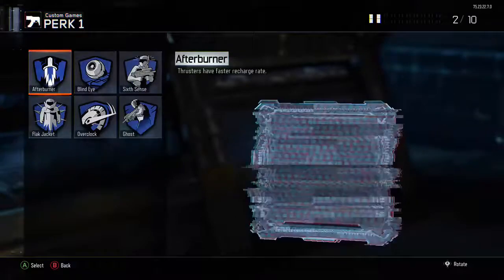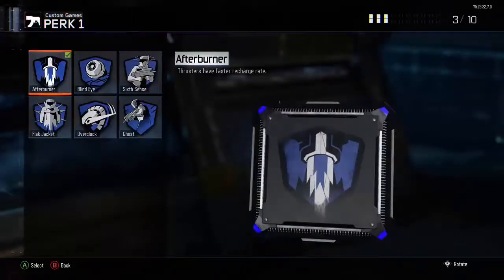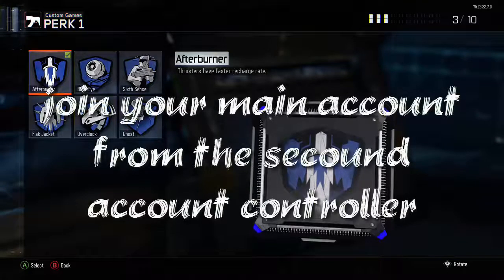Go to any class — it doesn't matter. I'm just going to go to the first class for now. Go to Perk 1, then go to Afterburner. Once you go to Afterburner, hover over Afterburner just like in the video right now.